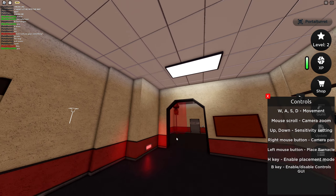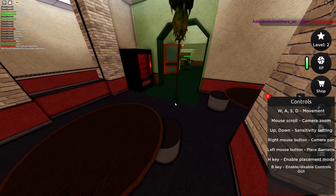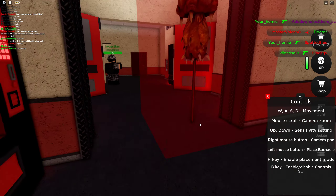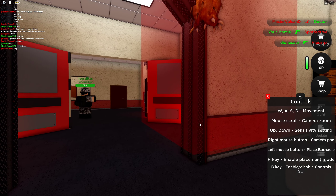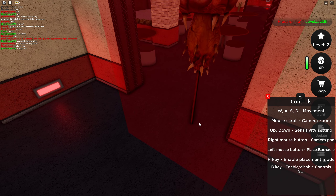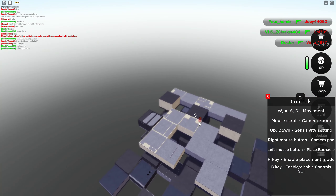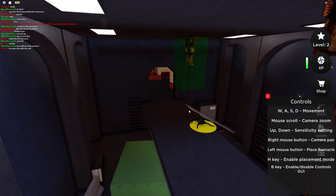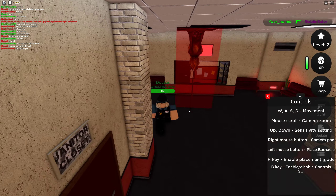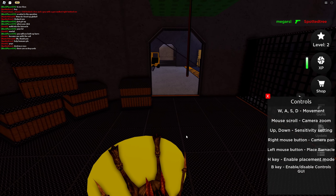Why is it sometimes red and other times not - is it because it's close to a player? What does the up and down sensitivity setting mean? I want to change that because I'm moving really fast with the arrow keys. Oh, that's the arrow keys - I'm moving so slow now. Somebody just placed their barnacle right there in front of me. I do not understand where I can place it and where I can't.